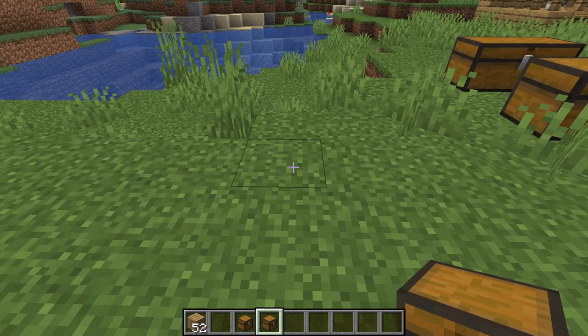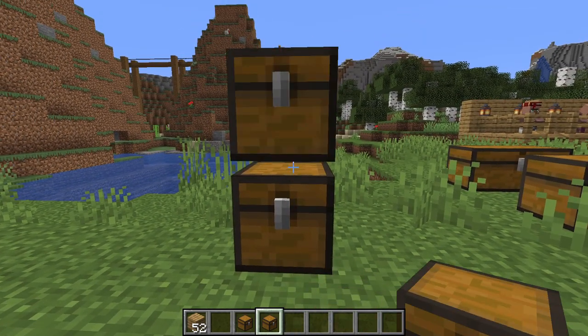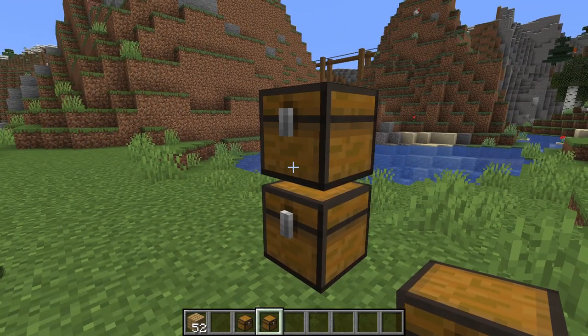If you want to place chests one on top of the other, you crouch and place on top. And don't worry, you can open them right into the bottom.